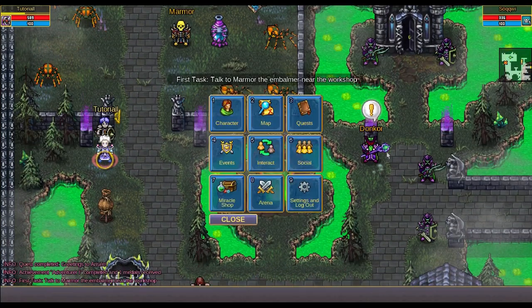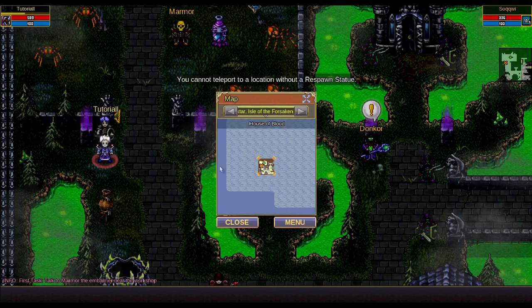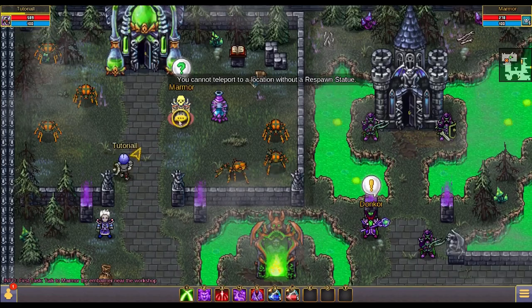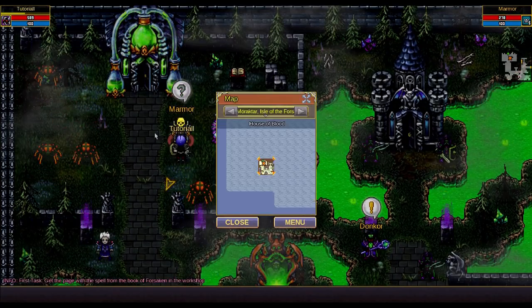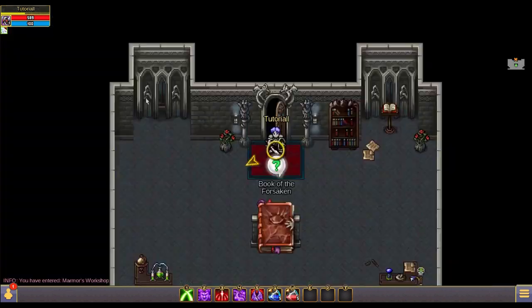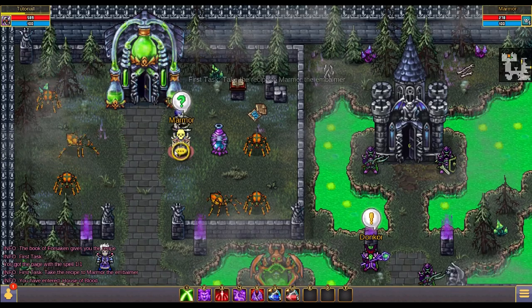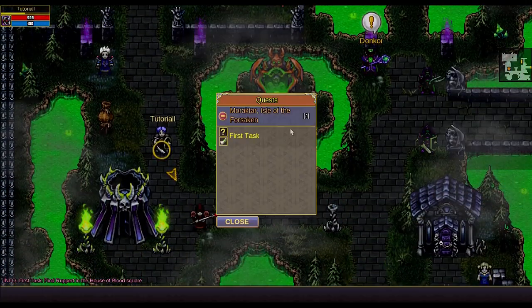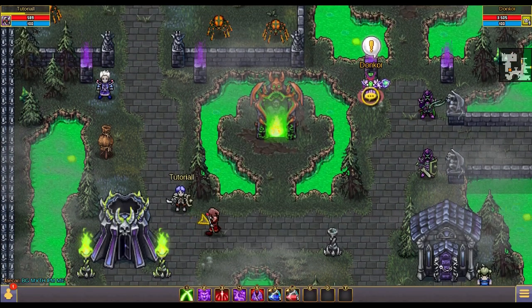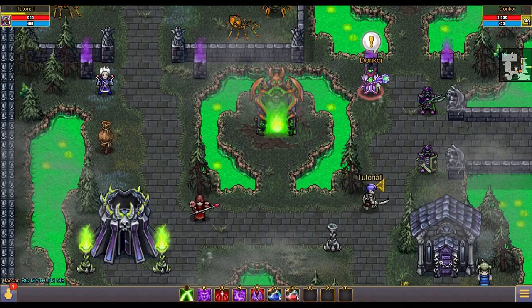To complete our second quest we'll have to walk between multiple NPCs. You can always find the next part of a quest through the map option or the quests option in the menu. You can also take multiple quests at the same time and complete them simultaneously to save time.